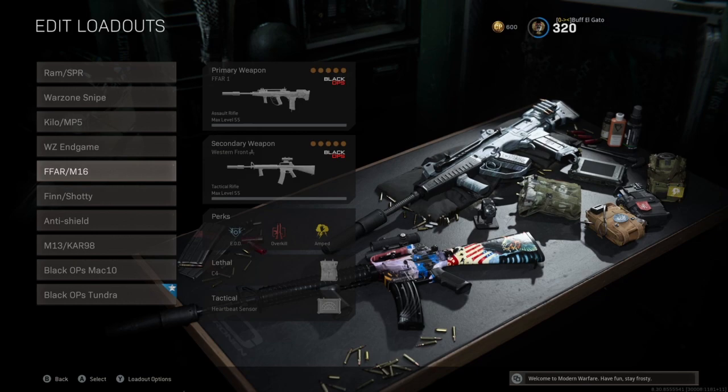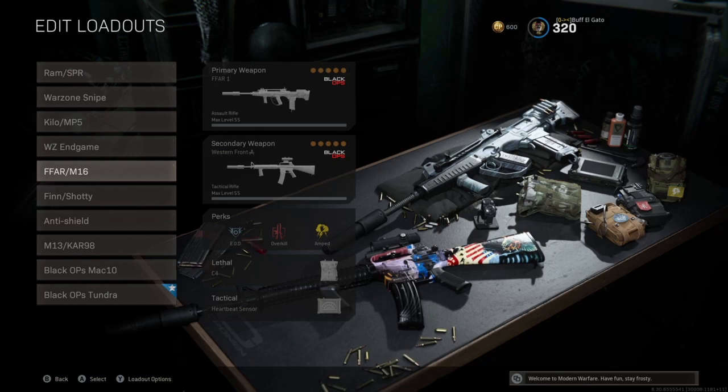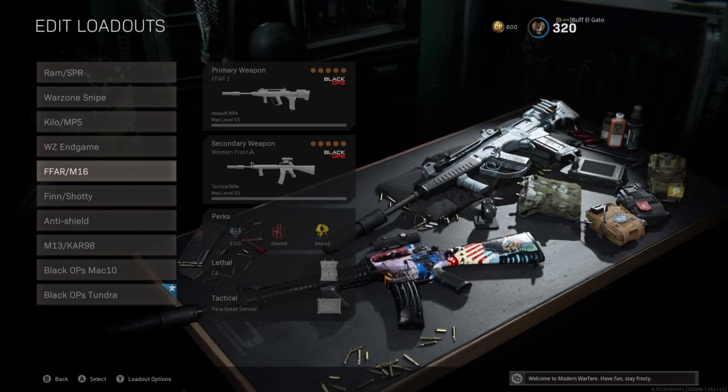Hey guys, Buff Elgato here. I'm going to show you some of the loadouts that the pros are using, why they're using them, and some things they might not be telling you about the parts. The meta this week is kind of the FFAR and the M16. We're really at a balanced spot right now where majority of guns work really well — a lot of people are still using the Kilo, M13, RAM, M4. There's a few guns that are a little OP, some are a little underwhelming, but I'm going to show you what the pros are using and the reason why.